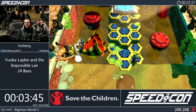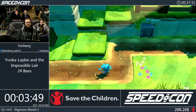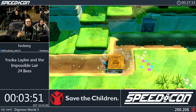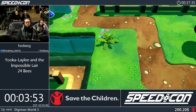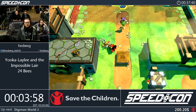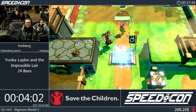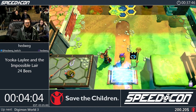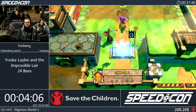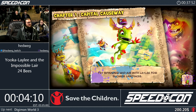We'll just do it later in a fast version with damage boosts available. Each bee we collect along the way is one hit we're allowed to take in the very final level. Meaning with 24 we can take quite a few damage boosts or unintentional hits. I'm gonna definitely go for a lot of them, but first let's go into some levels and collect some bees.